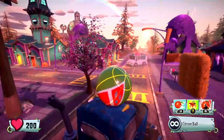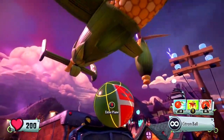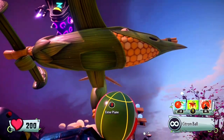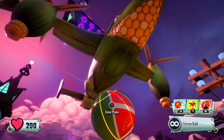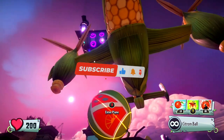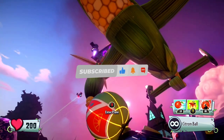Hey everybody, today we got something special — a glitch that lets you spawn the butterhawk. I know I've already done this in the past, I just want to do it again because there's another way of doing it. I'm not saying it's a better way, so stick around as we dive into the details. But first, hit that subscribe button — like, dislike, whatever you want to do.